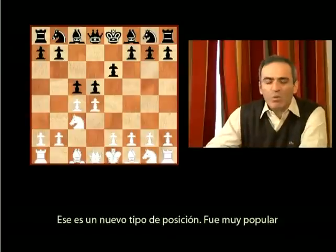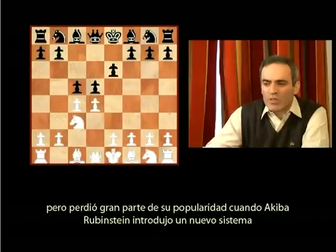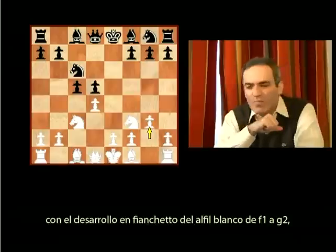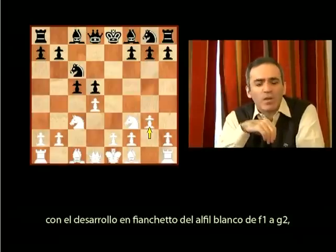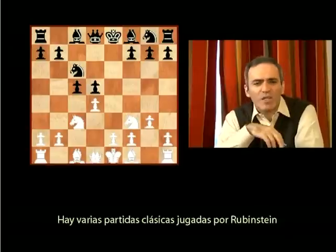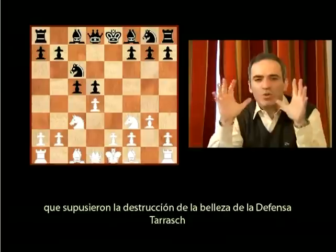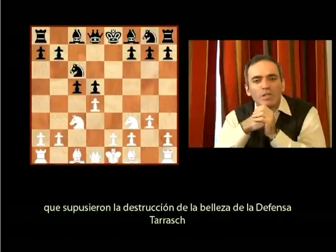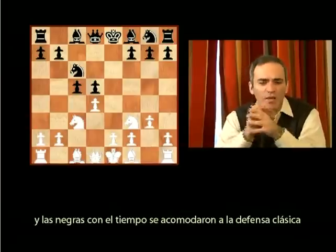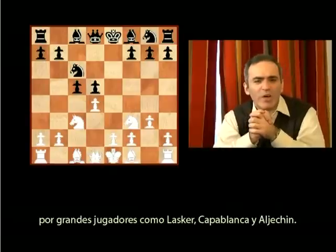That's a new type of position. It was highly popular at the end of the 19th century and the beginning of the 20th century, but it lost most of its popularity after Akiba Rubinstein introduced a new system with the fianchetto development of the light-squared bishop from f1 to g2, putting enormous pressure on Black's pawn on d5. There were a number of classical games played by Rubinstein that in fact demolished the beauty of Tarrasch Defense in the eyes of contemporaries. For nearly half a century it was put aside as insufficient, and eventually Black moved to the classical defense employed by such great players as Lasker, Capablanca, and Alekhine.